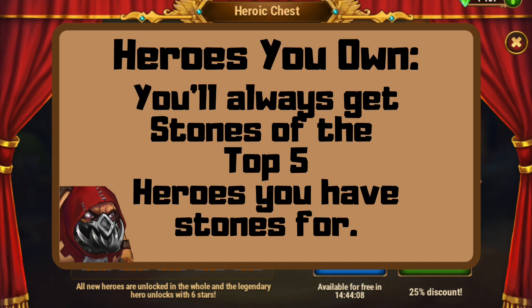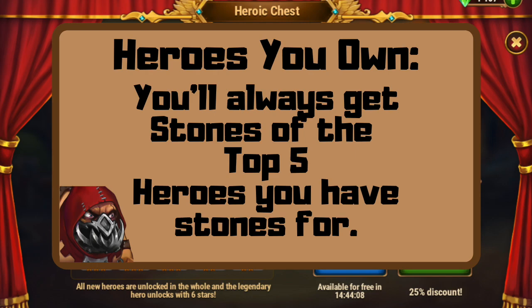The game doesn't care about the hero's level. It doesn't care about their promotion level — whether they're blue, green, orange, or gray. It doesn't care if you've used the soul stones to evolve the hero yet, or if they're sitting there waiting to be evolved. If the top five heroes by soul stone quantity — that is what you're going to get for half the time.